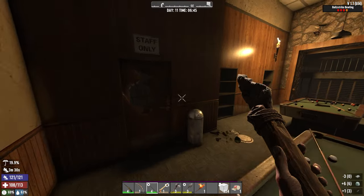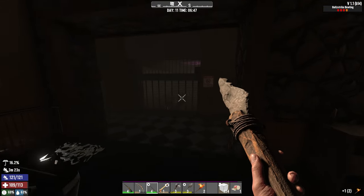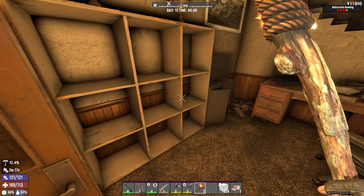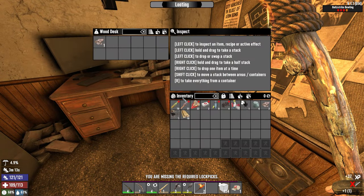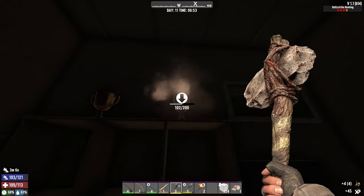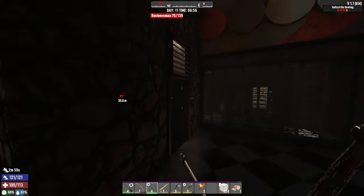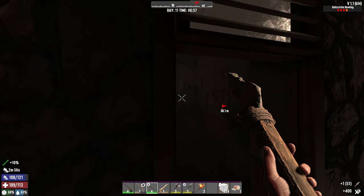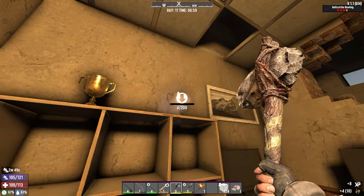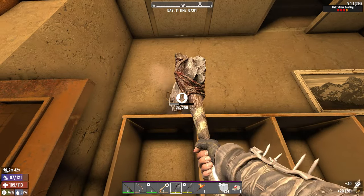We can scrap this one. We can drop this one - we don't need it. Staff only. That's the way to go. A wall safe as well. He could come later. This one is giving you brass, no? I am going to take it. Thank you for your services. I am going to take it. Never know when we can find that forge to craft the forge. Craft that forge.